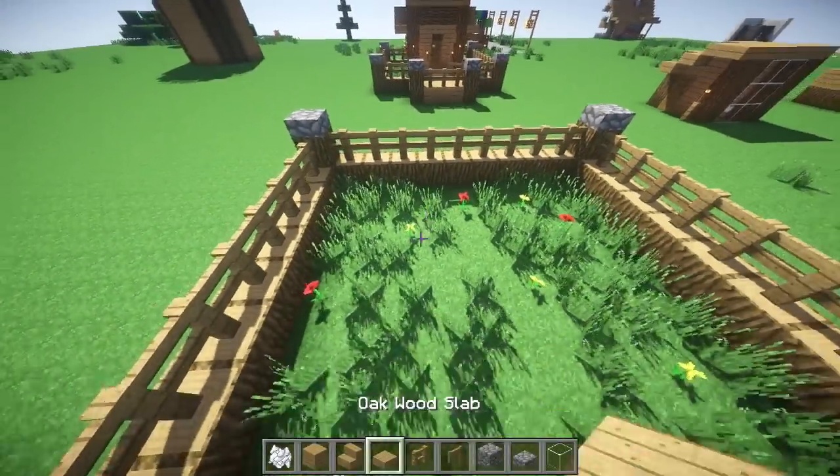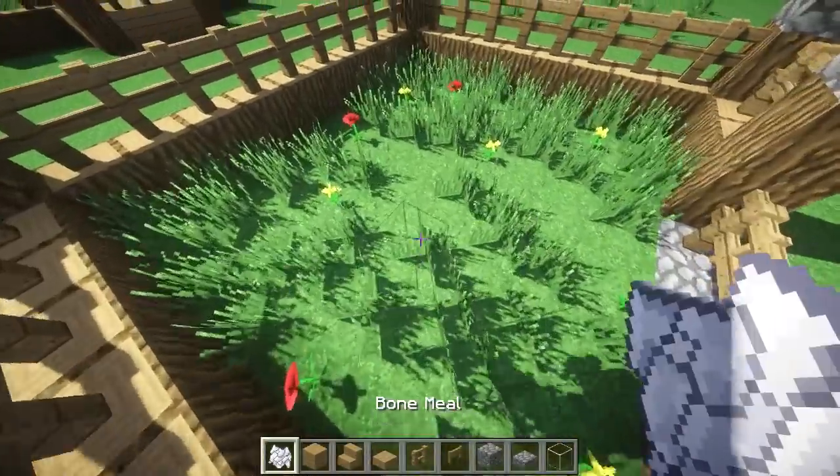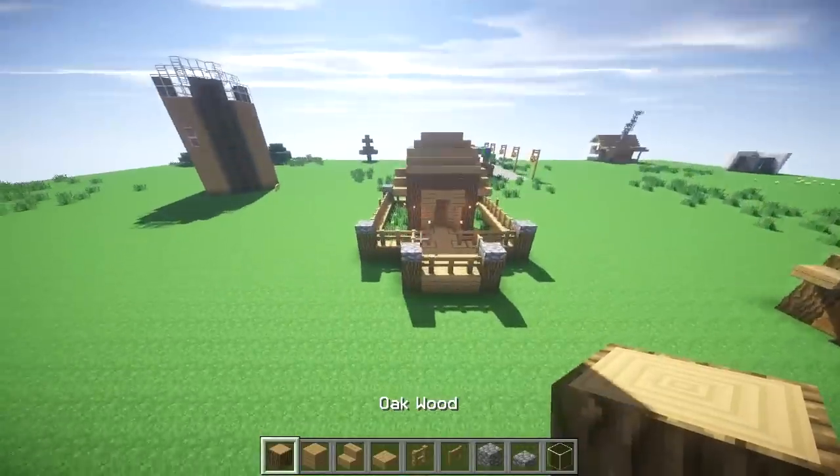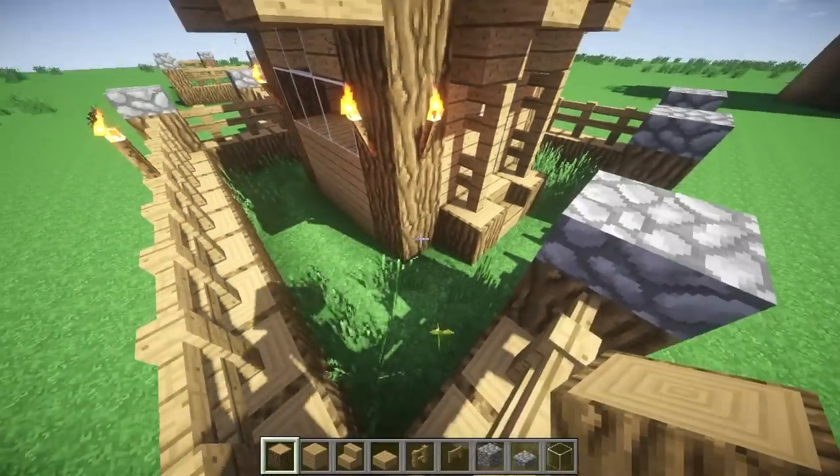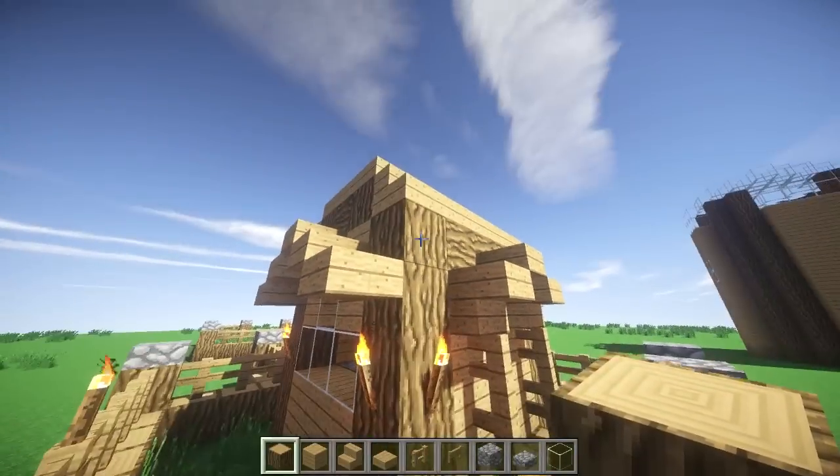I just like to fill it in with grass so it looks natural beforehand. Then you want to make sure there's a two block space on the outside — there's a two block space around the whole thing — and you want to build it up one, two, three, four, five high.